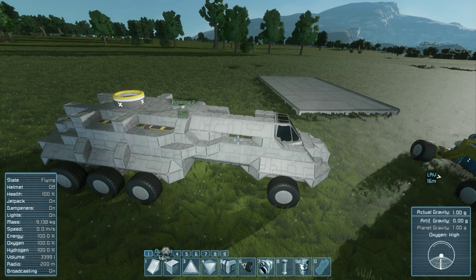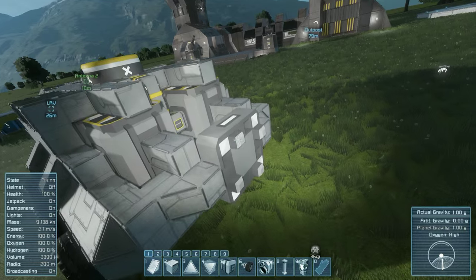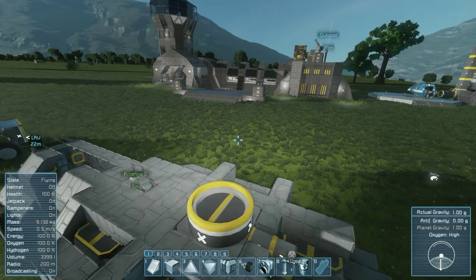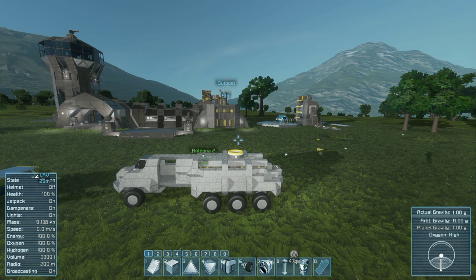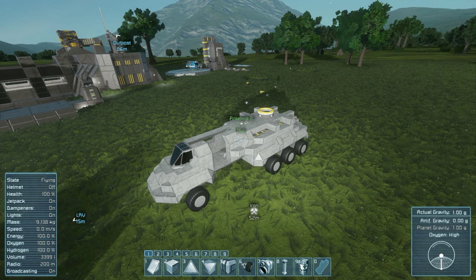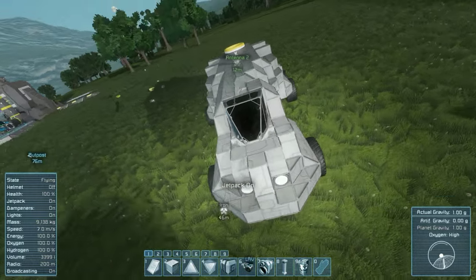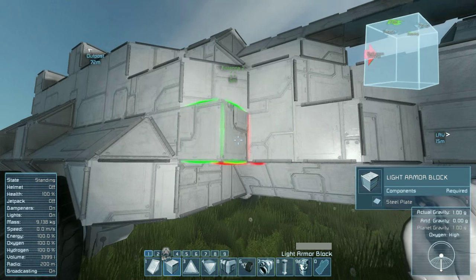Okay, so this is kind of the first pass on the exterior. I have added all the wheels — it's no longer needing to hover for me to build on it. Added the merge block in the back rather than a connector block, because I figured to offload it, maybe it would be best to use some type of boom that would come down and just hook on top of it, so it can offload that way. The merge block will also allow us to hook up a back trailer if needed, or extend into other vehicle attachments like the mining attachment, or maybe a platform to launch a small scout.